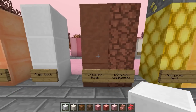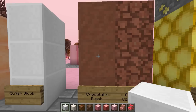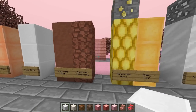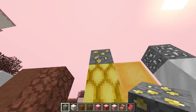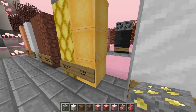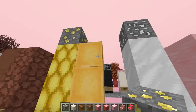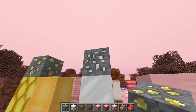Next up we have chocolate blocks — they look a bit like poop, but these are solid blocks of chocolate. When you mine these you get chocolate cobblestone. Then we've got honeycomb blocks from honey ore, and also honey lamps. Because they're called lamps, they do give off light, so you can use these to illuminate your buildings.